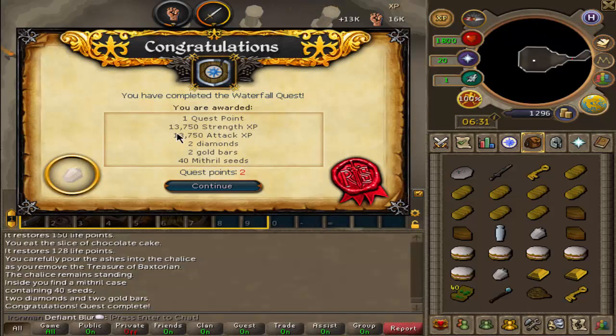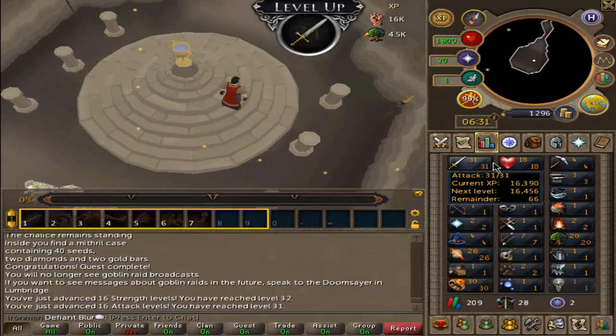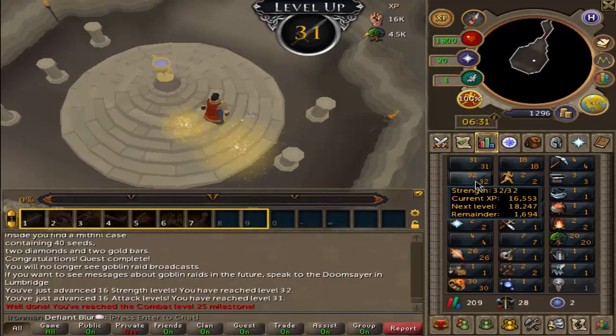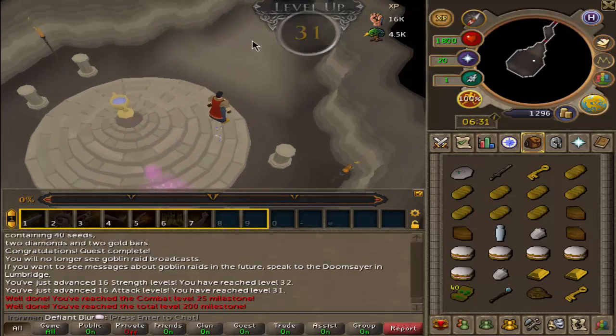Okay, that is Waterfall Quest completed. What are the rewards for this? Quest point, XP, diamonds, gold bar, and mithril seeds. So we get up to level 31. Really? We only have XP for one or two levels after that.